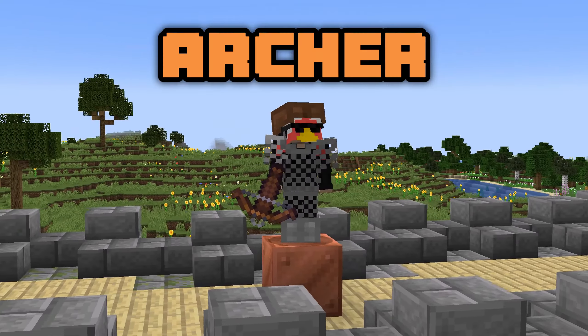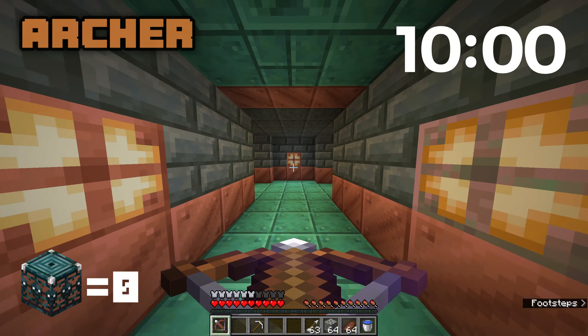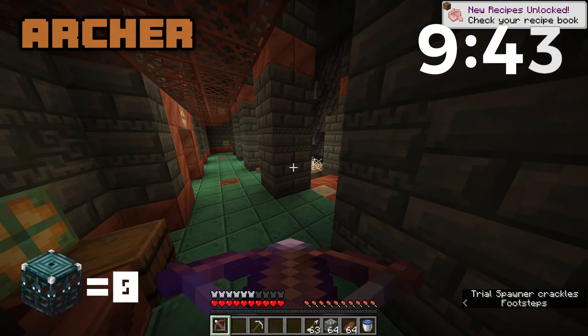We got a swiftness potion — nothing left, we're done. That was not that great. In hindsight I don't know why I thought it was so bad because I ended up tying the aquatic kit score. But I didn't expect what was going to happen next round with the archer kit.